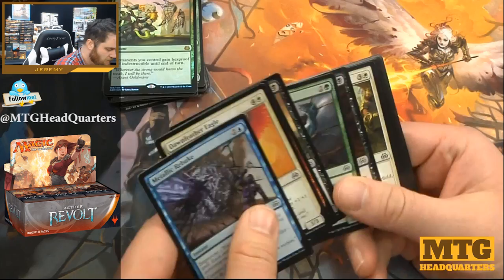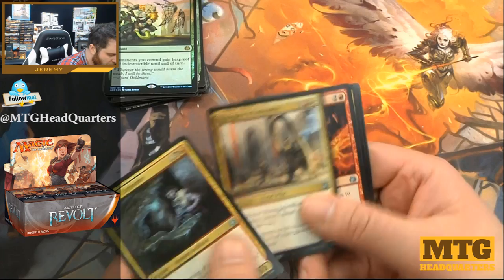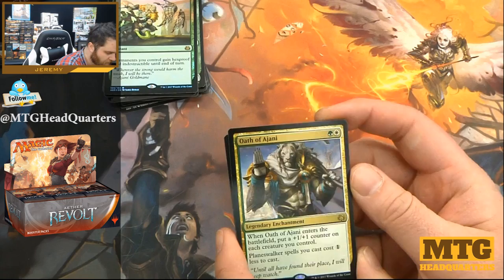Wayne's World reference. Welding Jar, Renegade Wheelsmith, Hungry Flames, and an Oath of Ajani — this will see some play, I would imagine.